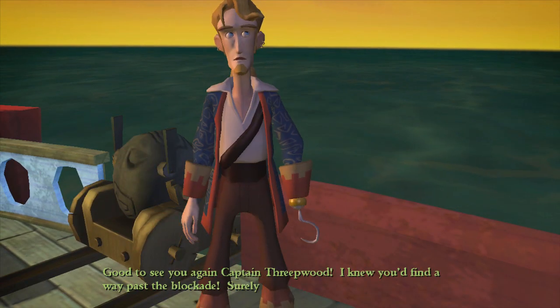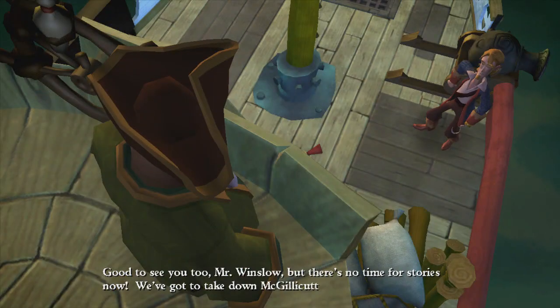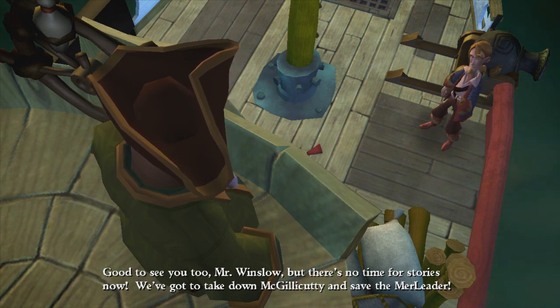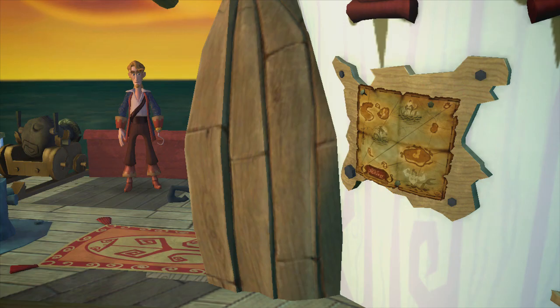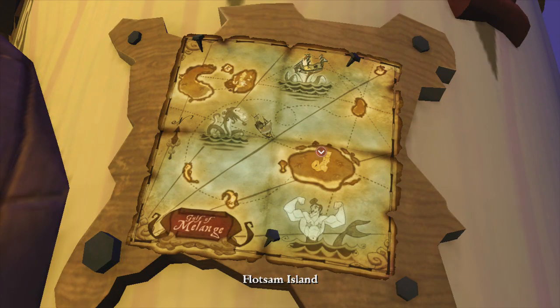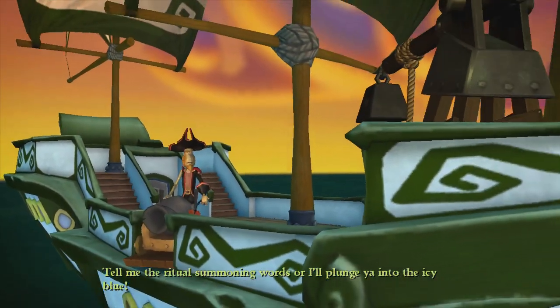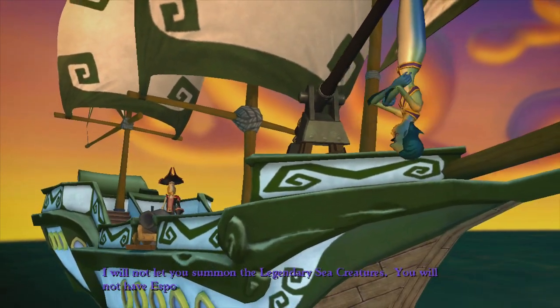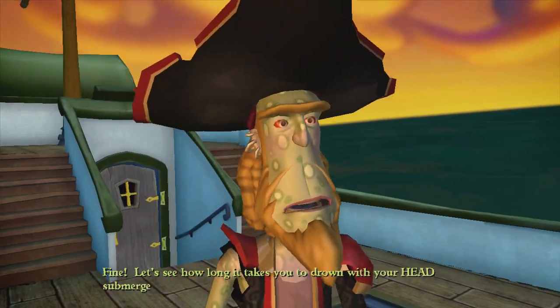'Good to see you again, Captain Threepwood. I knew you'd find a way past the blockade - surely you have a wondrous story to share about the ordeal.' 'Good to see you too, Mr. Winslow. Always time for stories. Now we've got to take down McGillicuddy and save the mer-leader.' 'Fantastic sir, just point out his location on the map.' Let's point out the location - McGillicuddy's ship, there we go. Let's go down to McGillicuddy's ship.